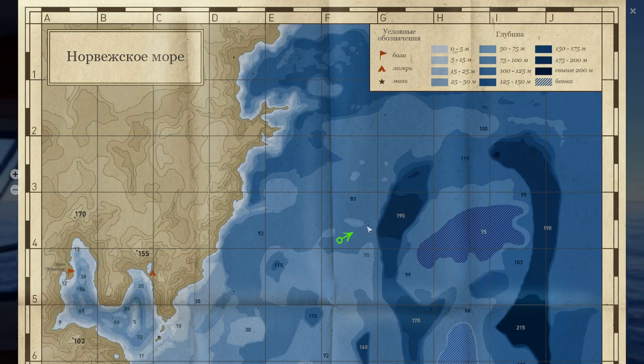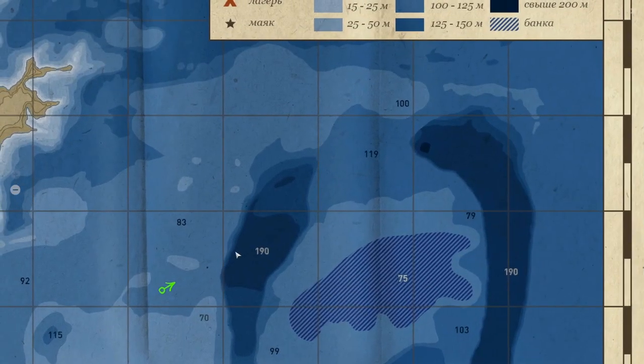Just a clarification: the 190-meter hole is at G4 Gorilla. It's the 190-meter hole on the left, not the right one.